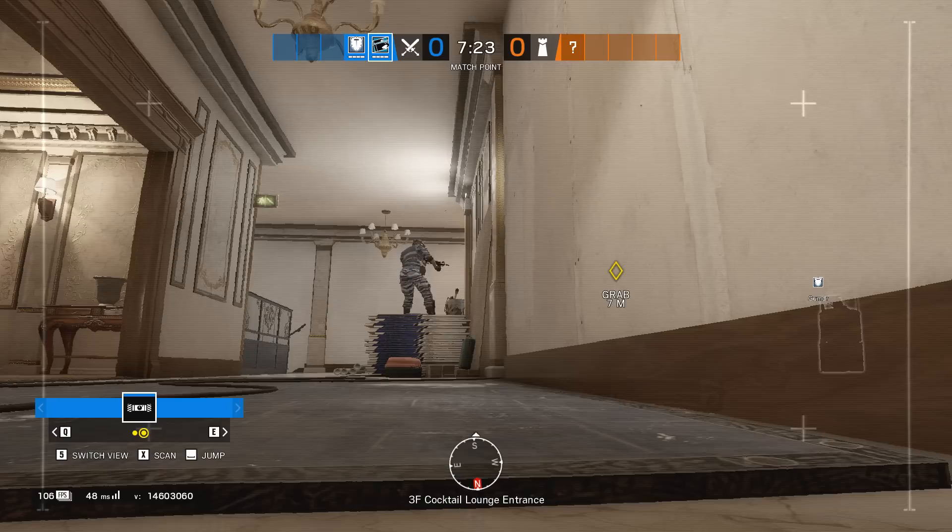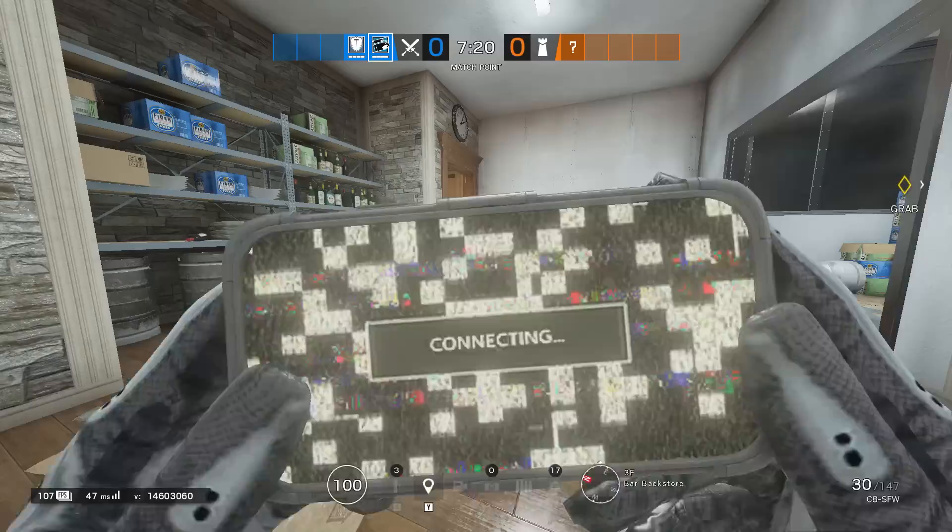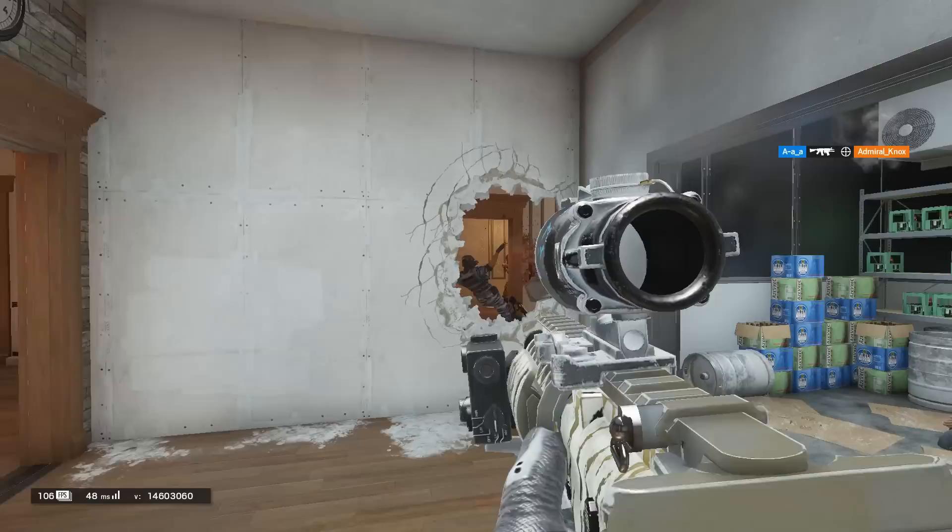Monty: force crossfires by forcing defenders to worry about several angles. Don't be afraid of being extra aggressive, but don't go over that limit.